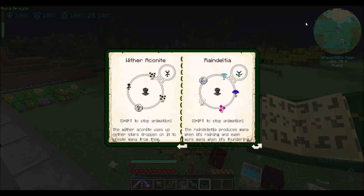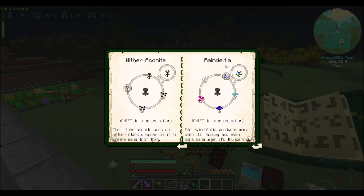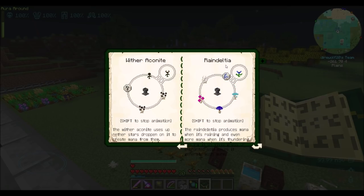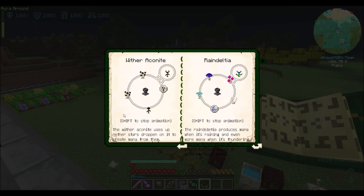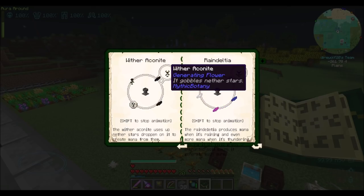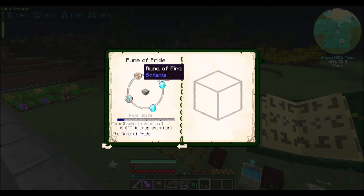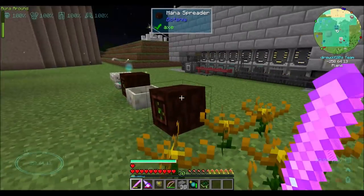Now the Wither Aconite uses up nether stars dropped on it to create mana from them - I wonder how much mana you get per nether star. The Rain Delitya produces mana when it's raining and even more mana when it's thundering. Placing it on vivid grass or enchanted soil makes it generate much more. I was hoping it would delete the rain, but it's actually the opposite. The Wither Aconite needs a Rune of Pride, which is a tier 3 rune - not terrible.